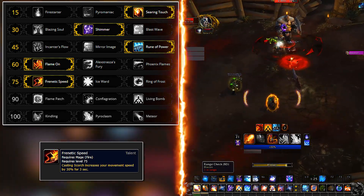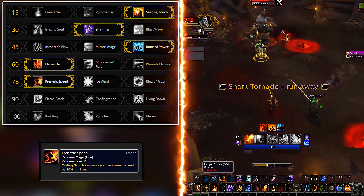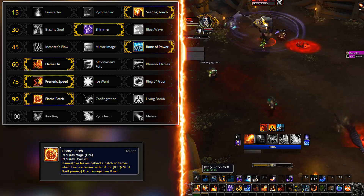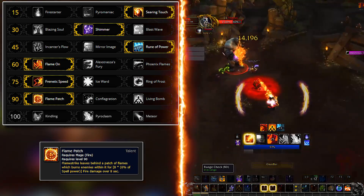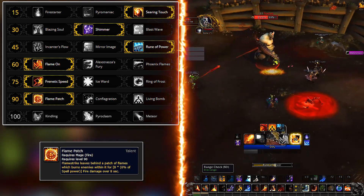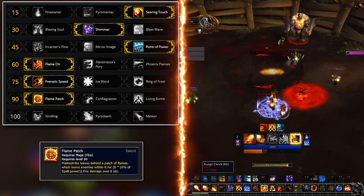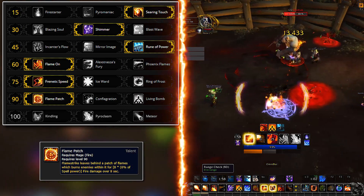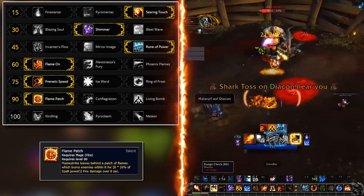Tier 6 is another situational talent row and again takes your group into consideration. Flame Patch is the highest damage dealer on the row. Once you Flamestrike, you leave an AoE dot on the ground that adds to your overall damage. If the mobs are moved out of the zone, the damage is lost. If the mobs die way before the zone has time to deal its damage, the damage is lost. This is a good example of bad situations for Flame Patch.